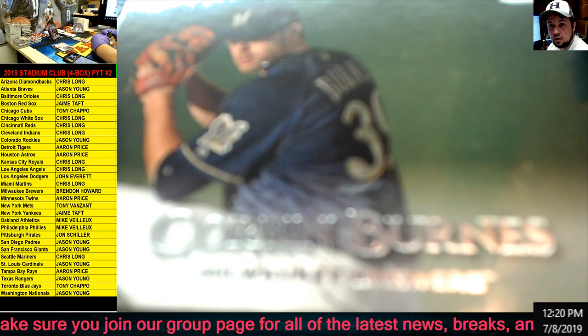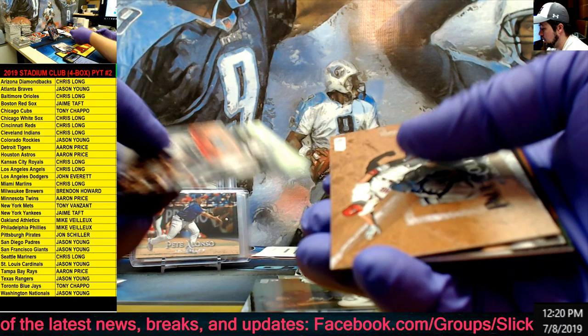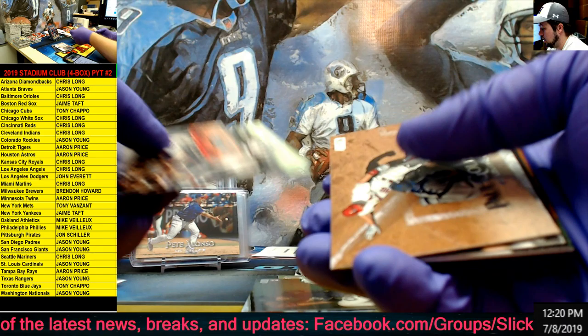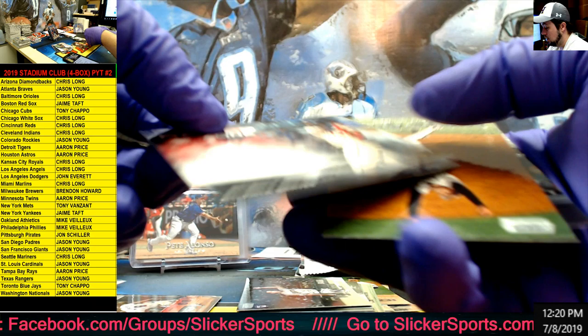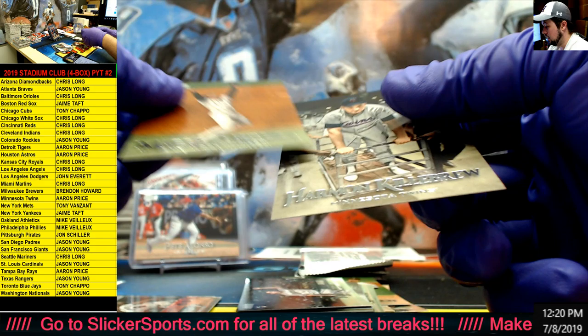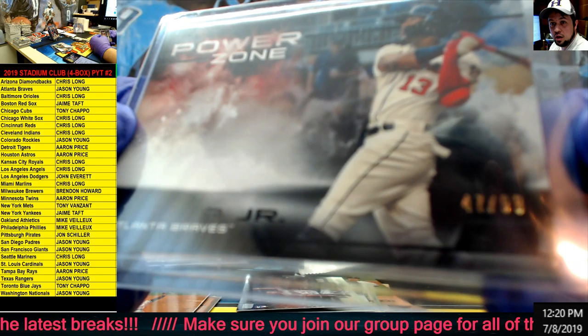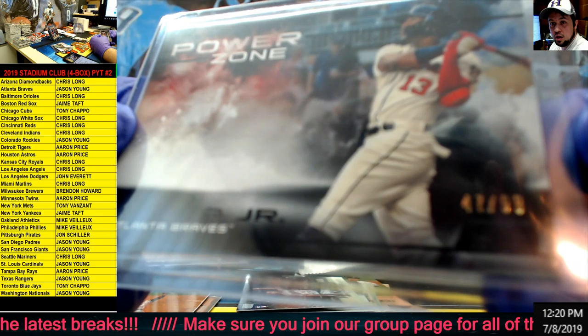Corbin Burns - we had an auto of him earlier. Rookie, Cal, Kikuchi rookie. Jose Abreu red - and then we have a nice one after this. Acuna Junior out of 99, Black Power Zone - nice! Rivera and Killebrew. There's a Braves hit - there we go! Acuna out of 99 Black Power Zone - very cool. We still have an auto left guys, there's still an auto left in here somewhere.